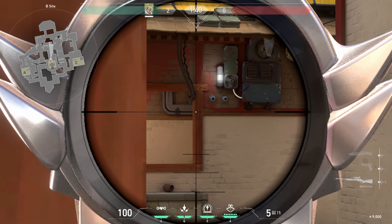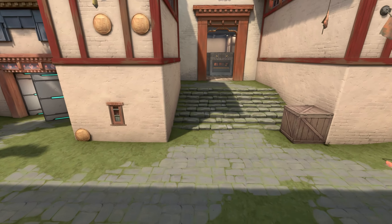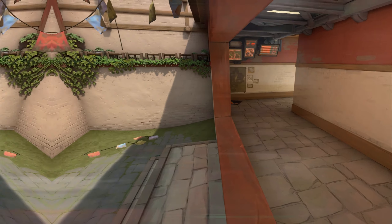Just aim to this window corner and do a full charge. This arrow will scan anyone pushing mid and you can also get free wallbang kills.